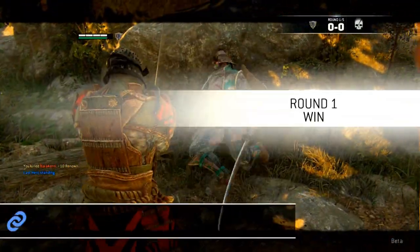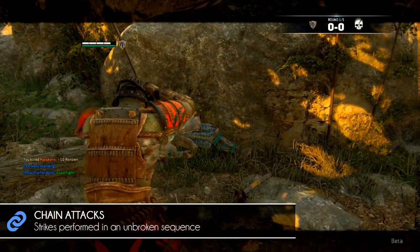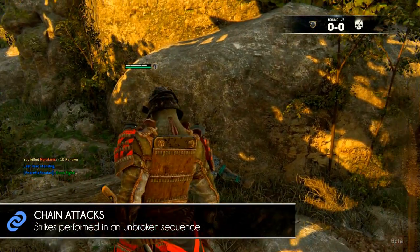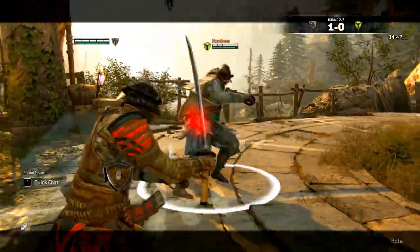The first icon you will most likely encounter is the chain attack. These are basic moves that anybody who has played any combat game will know. If you want to phrase it in a simple way, it's a combo. Make sure to time these chain attacks well, or they won't connect.